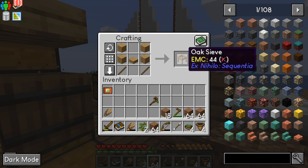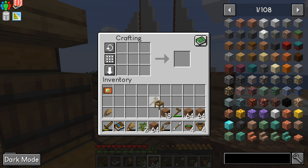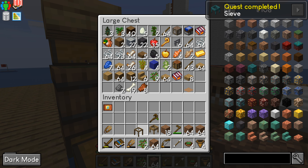I also have the oak sieve to build in this one, so that's one of the quest items. I built the drying rack, though I didn't use it.